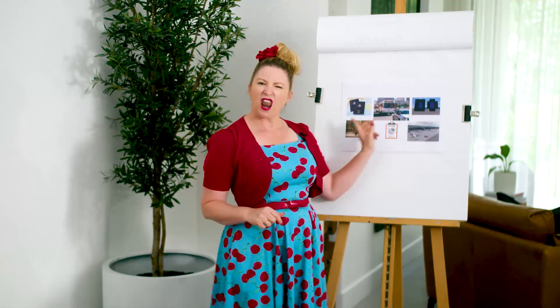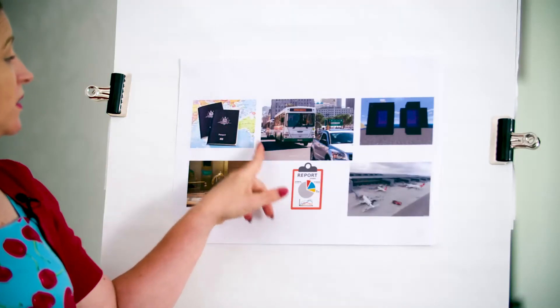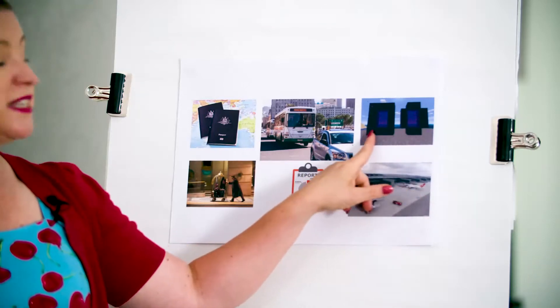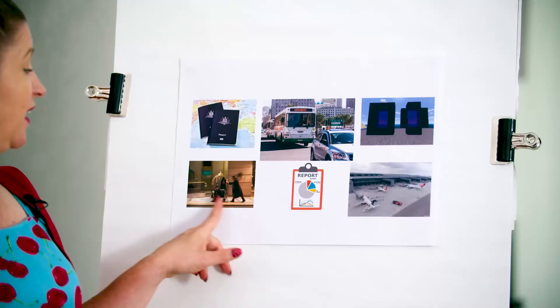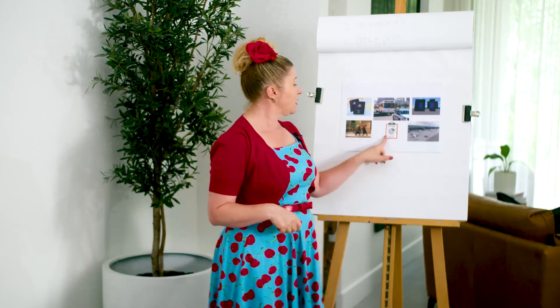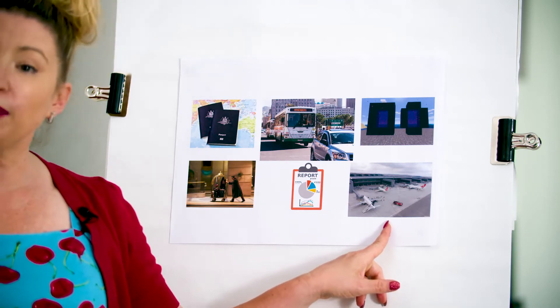You might have heard the root 'port' before in some words like these. This here is a passport — you carry that with you when you travel. This is transport — carrying people around to different places. This one's a teleport — you can go from one place to another really quickly. This person, you'd mostly see them at fancy hotels — this is called a porter, the person who carries or brings your bags for you. Then there's a report — telling you about what you've already done. And an airport — the place where planes come and go and you can carry people on the planes.